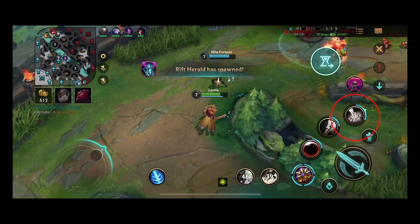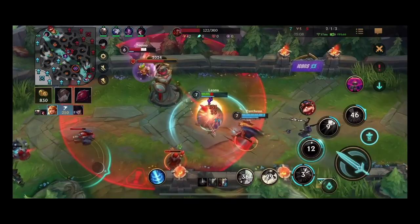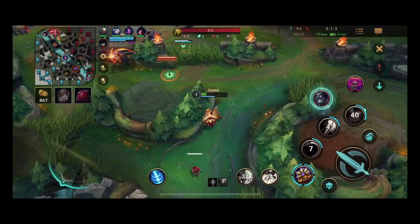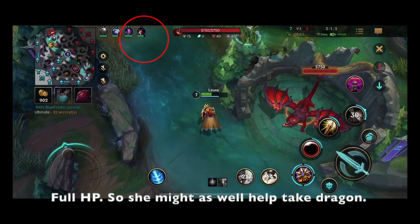Miss Fortune walks right into turret range for no reason, but I'll position myself more aggressively since my ultimate is now off cooldown. I accidentally steal a kill with my ultimate from Pantheon — I should have used my ultimate on Teemo since Caitlyn was already dead. And again Miss Fortune is out of position, Shen's ult pops onto Teemo this time — I turret dive but have to get away. At this point it's easy to blame or get upset at Miss Fortune, but at the end of the day I decided to engage aggressively knowing she won't follow up.